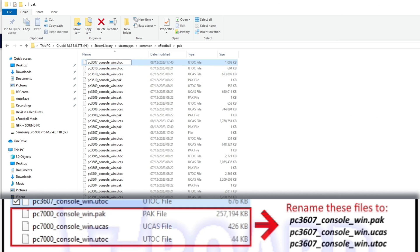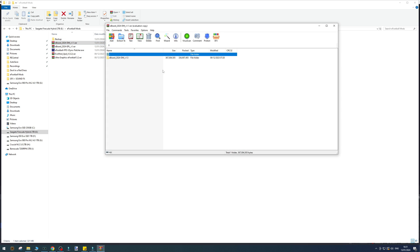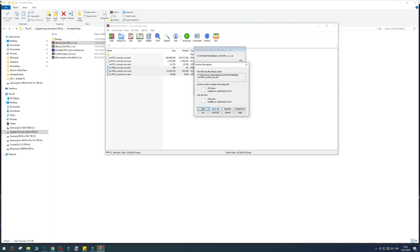That's the last rename done. Now the final step is to go back to the folder where you downloaded the mods. First, unpack the dark mode scoreboard. Open that, open the PAK folder — all you're going to need is the 7000 files, so PC 7000. Click extract to, find the location of your eFootball folder, go to the PAK folder, click on that and click OK, then press yes to all.